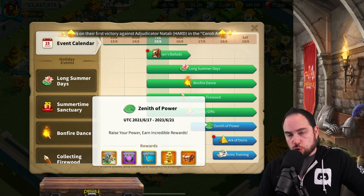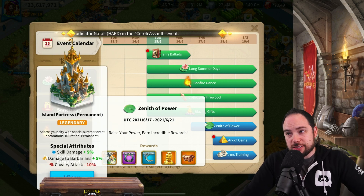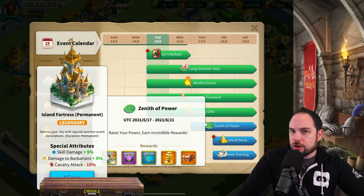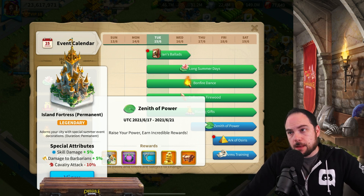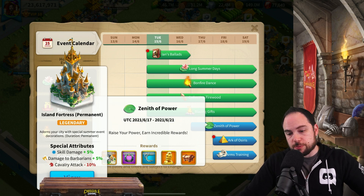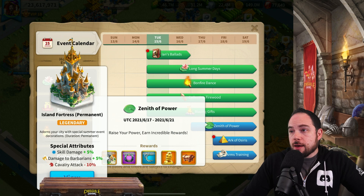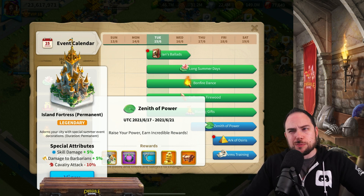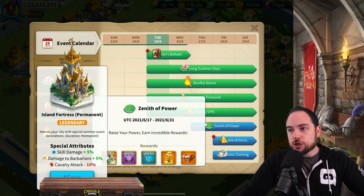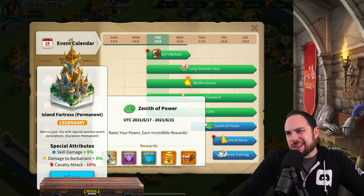The Zenith of Power is a major power gain event awarding a legendary tier city skin — the Island Fortress — with 5% skill damage and 5% damage to barbarians at the cost of 10% cavalry attack. When I last did testing, 10% attack did better than 5% skill damage for rally and garrison with a specific troop type. But since they released Season of Conquest technology which gives a ton of attack, maybe the skill damage is better now — it's probably pretty comparable at this point.